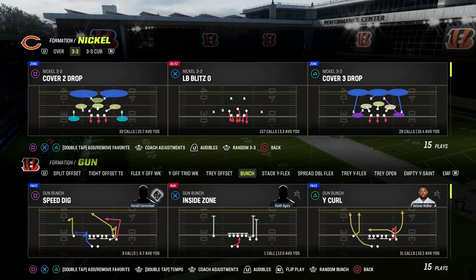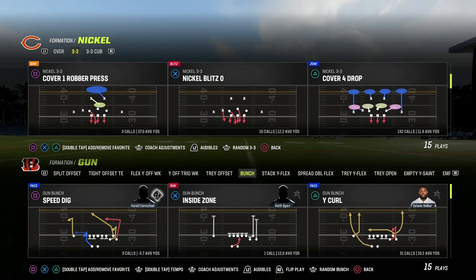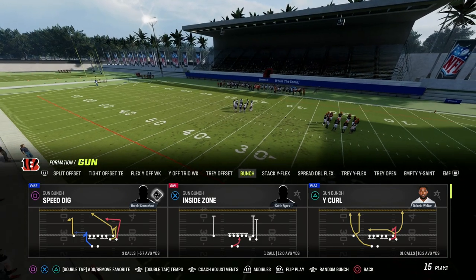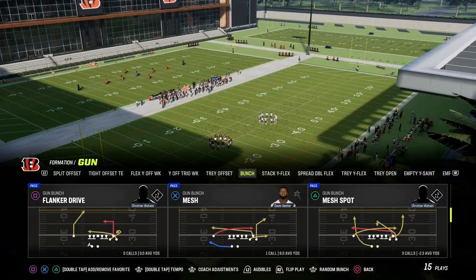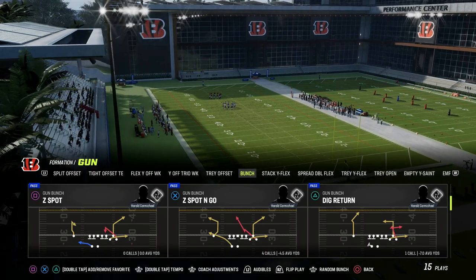In this video, I'm going to show you one of the most efficient and effective route combinations out of the Gun Bunch formation. It's really been that way for several years, but it's one of the keys and foundational principles that makes Bunch special. The play we're going to be taking a look at today is Z-Spot and Go out of the Gun Bunch. We're in the Saints playbook.